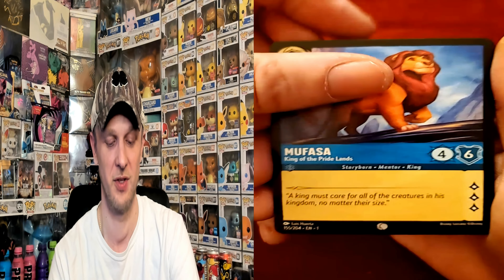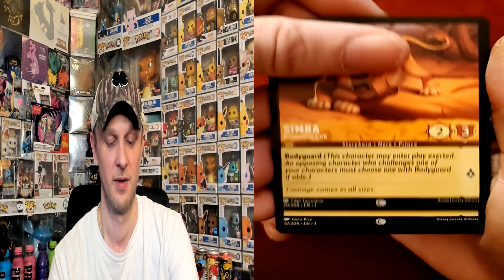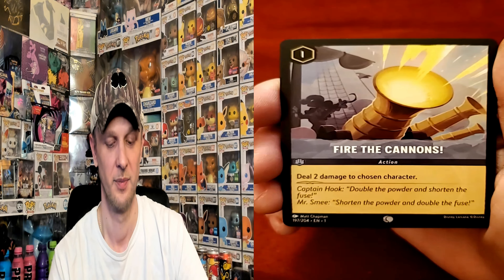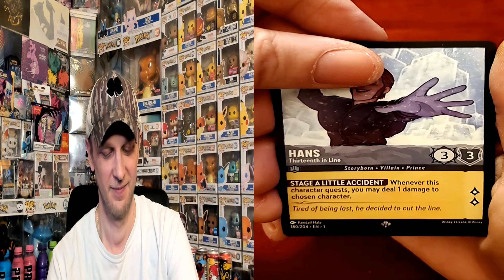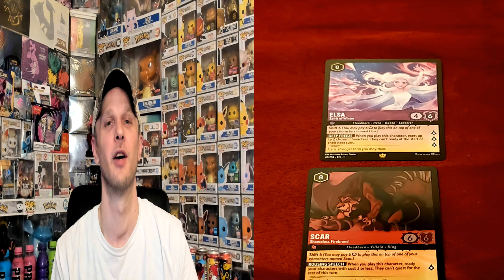Last pack magic — Mouse, Mufasa, Pongo, Simba, The Wardrobe, Fire the Cannons, Elsa again, Snow Queen, Blind Rider, Eye of the Fates, Maui, Hans, Scar. The best card we've pulled out of 10 packs was our Elsa Legendary.